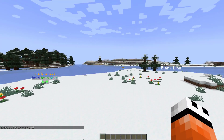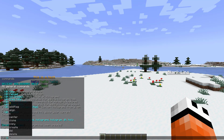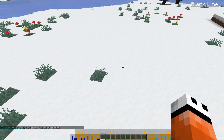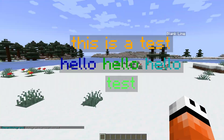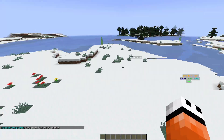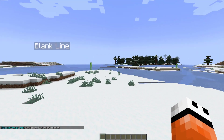Another command you can use is dh movehere, and then you choose whichever hologram you want. So I'll choose demo for this one and that's going to move my demo hologram over here to my feet. That's very useful if you ever want to move them or didn't place it correctly initially.